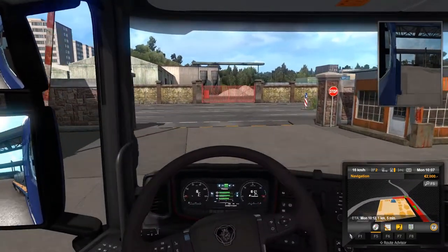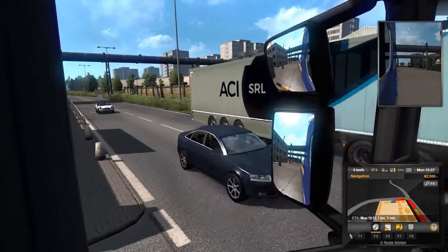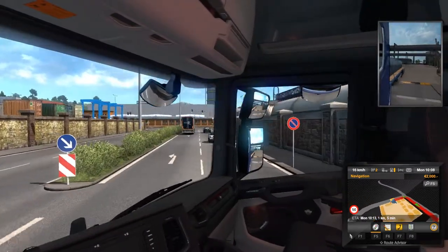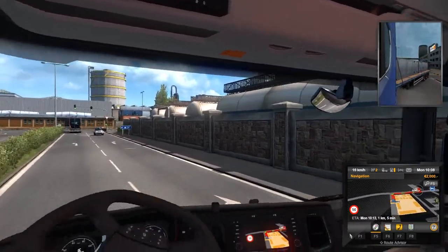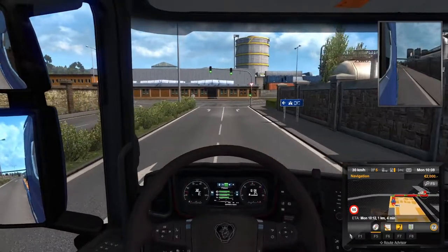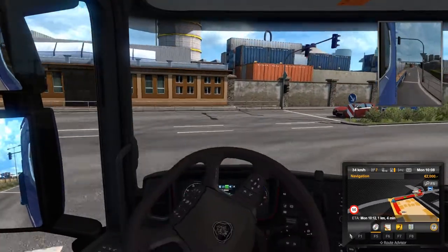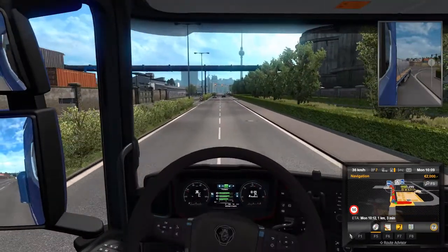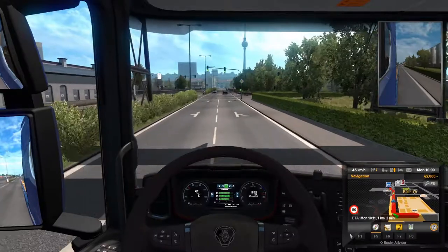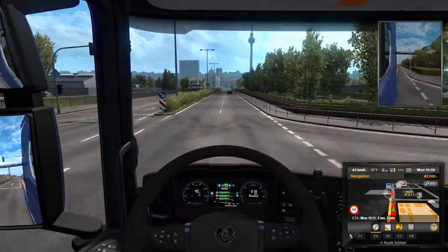We'll turn right here. We need to check if anyone's driving. And here there's a light. Turn right here. Get to Sand Builders soon. Turn left at the next place.